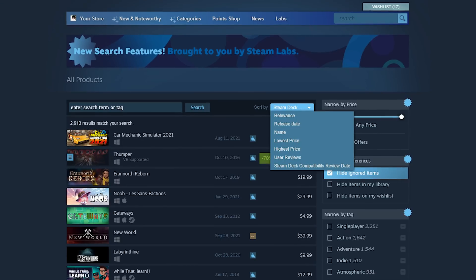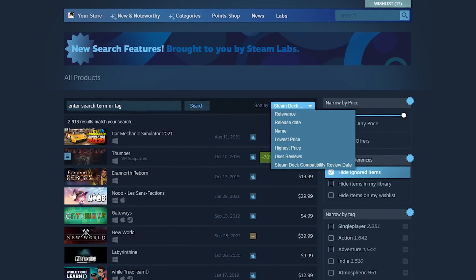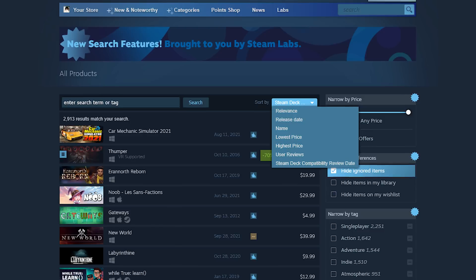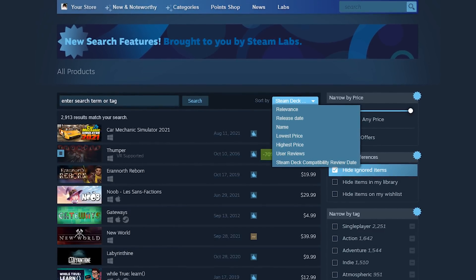Next, let's talk about a new feature in Steam Search. You can now sort your search results by Steam Deck compatibility review date. This is a cool feature that's not even available on SteamDB yet, though it would be nice to have the review date visible in the search results when you're using this sorting criteria. You can see newly-rated titles at the top of the list, and I'm going to have to try Thumper on my deck soon, as it's been newly verified.